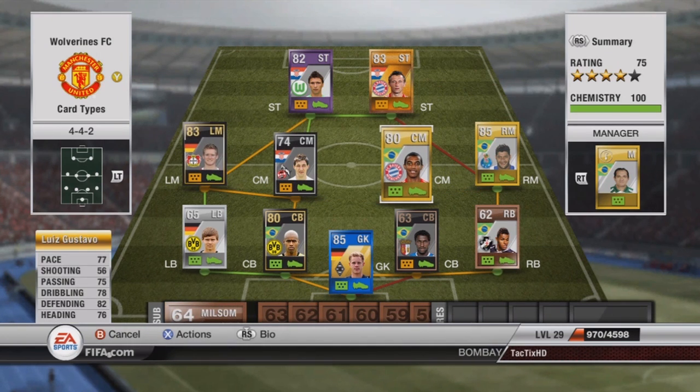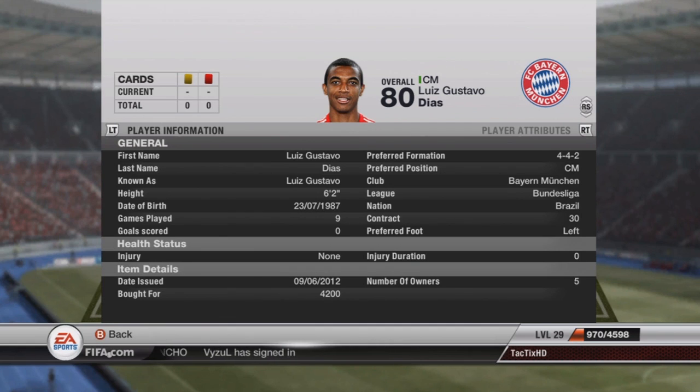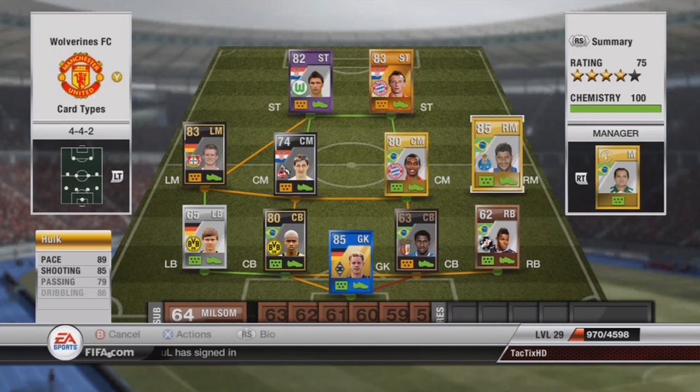Right center mid, I have Gustavo — really good center defensive mid, but because I'm in the 4-4-2 he's playing center mid. This guy has amazing stats, 75 plus in everything but shooting, and honestly he can pretty much do anything but shoot the ball. Pretty quick, really good passing, he can dribble, he can defend — pretty much everything you need in a center mid excluding the shot. Because he's center mid in 4-4-2, he cost me 4k.